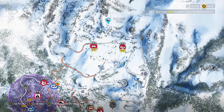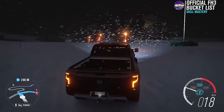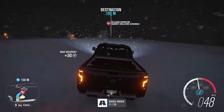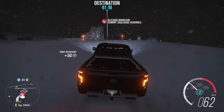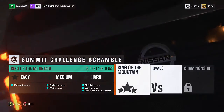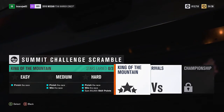Let's head over to the next race — let's just do the nearest one. Let's see what the next race has got for us. It's earned 60,000 skill points — I think that's actually quite high to be honest. Alright, let's do this race.